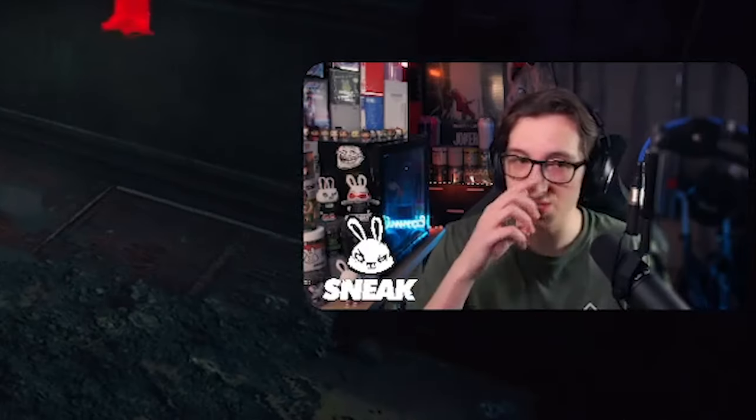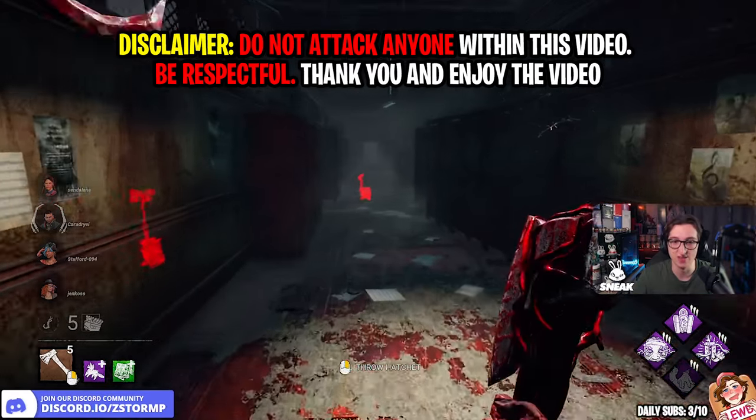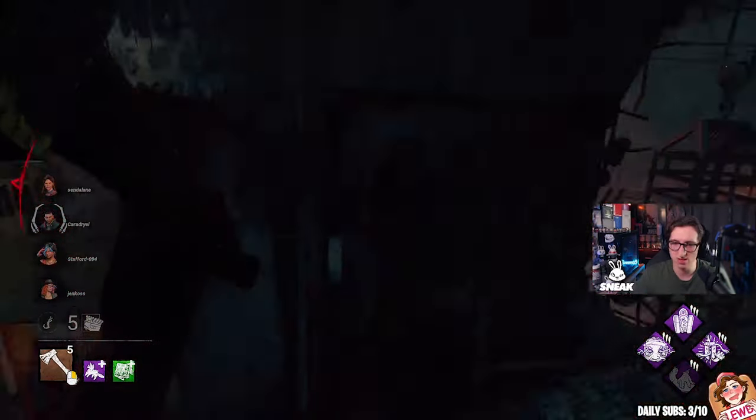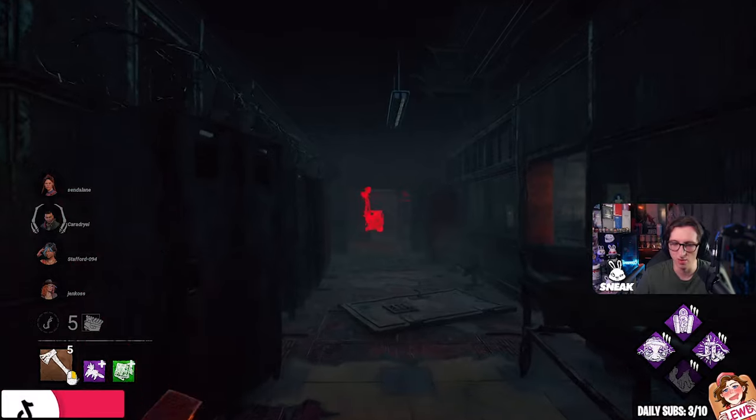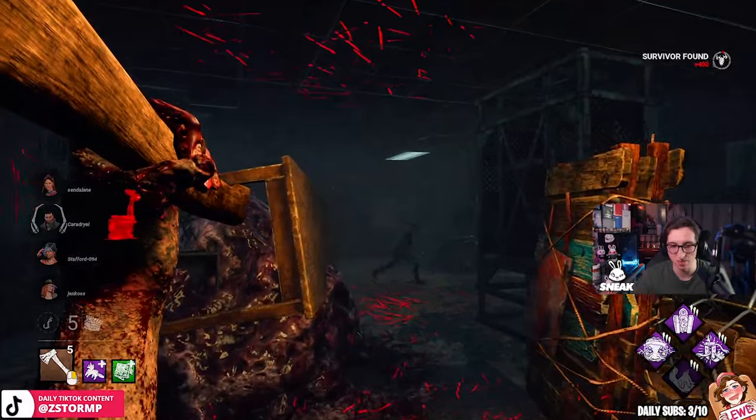Alright, so we've got Midwich. We are going to be doing undetectable Huntress. We are going to be passing these survivors a fright. Why did this Huntress send us to Midwich? Well, indoor maps are much easier to control — to scare people.